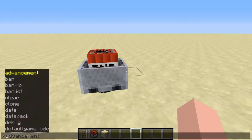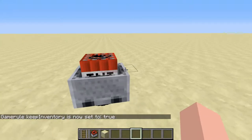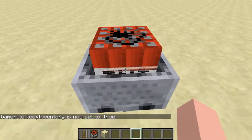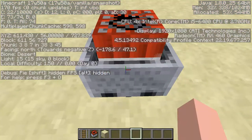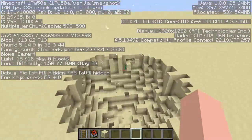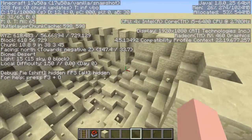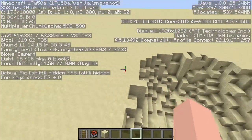Real quick, I'm going to do slash gamerule keepInventory true, because I'm going to have to kill myself since I'm probably going to go really far into the distance. What we want to do is just walk up to this and turn on our F3 menu to see how far we travel. We're going to walk up to this and just poke it with our feet. That was a really puny explosion, to say the least. The crater, though, was a lot bigger than normal. The explosion did not launch as far as I thought it would.